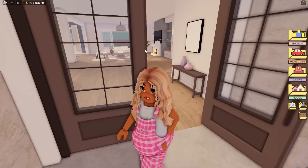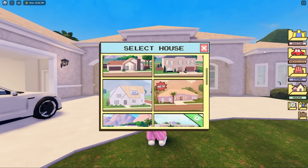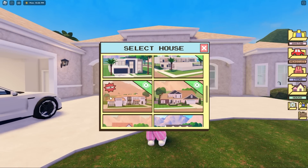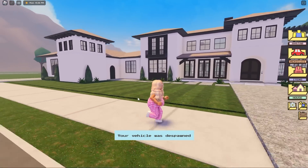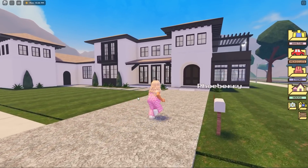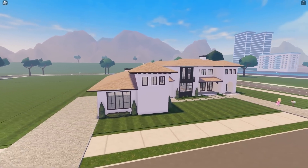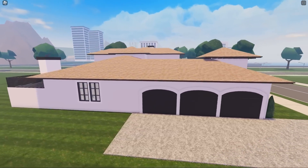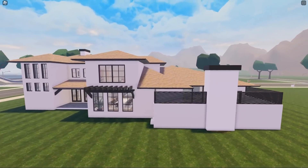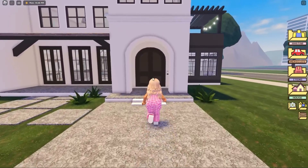Next up, we have a Mediterranean mansion. Let's go ahead and switch over our houses and see what this one looks like. So this is it right here — it is so cool, guys. It is like a villa, I love it. Look how cool this is — I want to move into this house. From the outside, it has three garage doors and an amazing garden. This is just awesome. Let's go ahead and go inside.